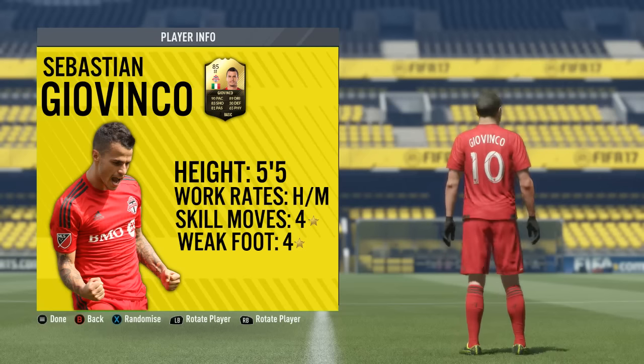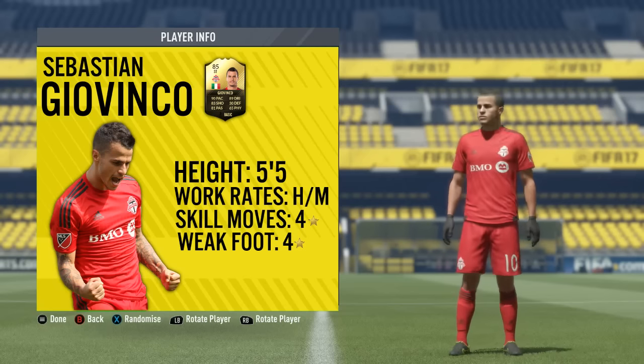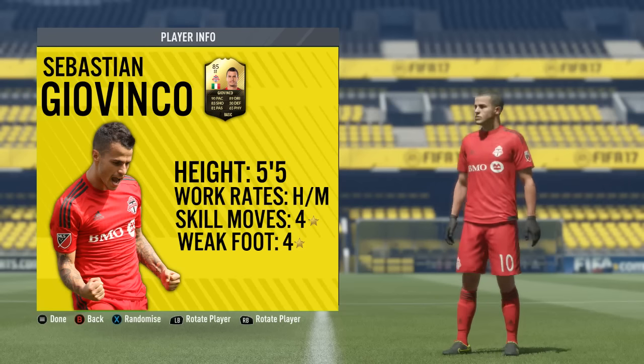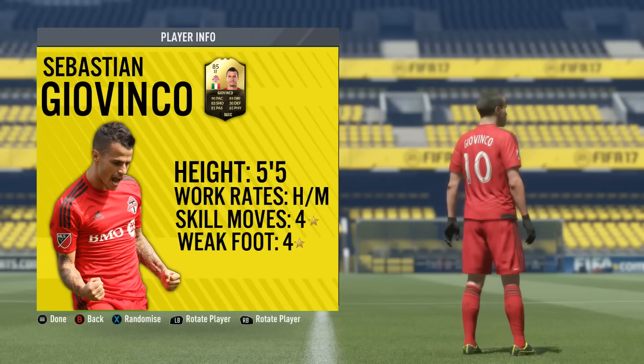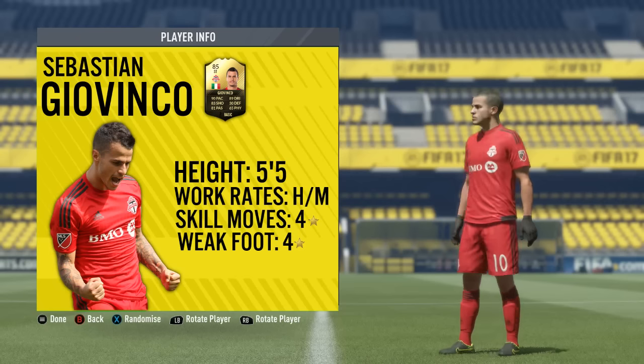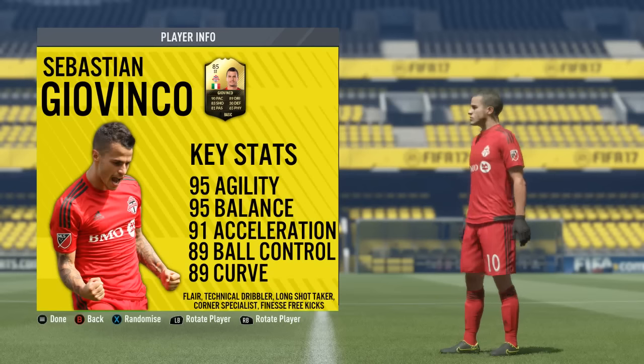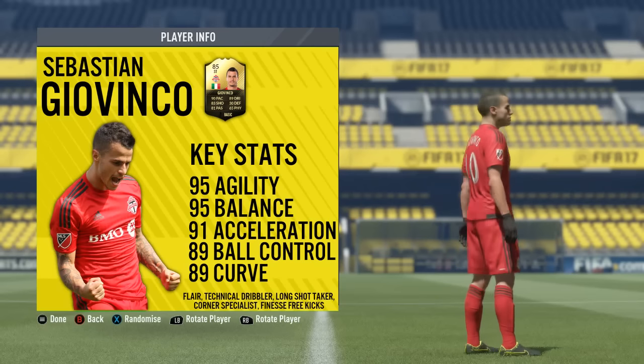Of course, he is the Pocket Rocket and the reason for that is that Giovinco is standing at a very, very small 5 foot 5 inches tall. His work rate is high/medium, he's got 4-star skill moves and a 4-star weak foot. And as we start to look at some of his base card and in-game stats, this card is absolutely electric.